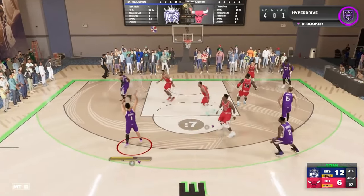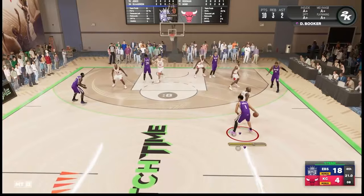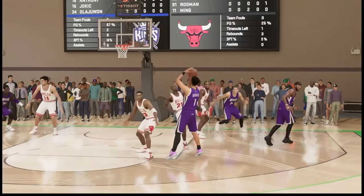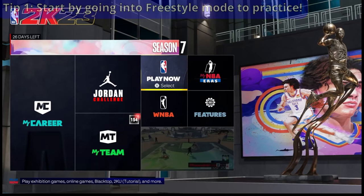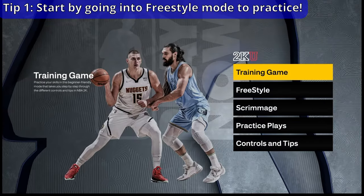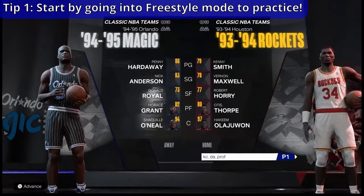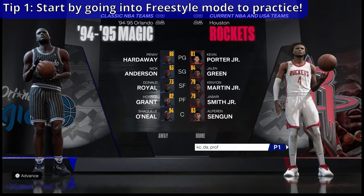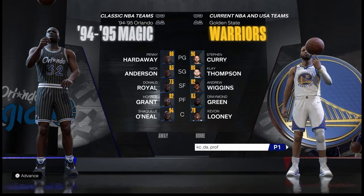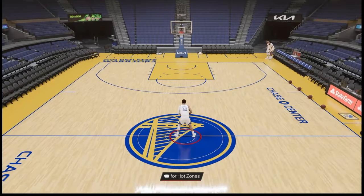So you just got NBA 2K23 free on PS Plus and you're not quite sure how to get started with getting better at the game. The first thing I want you to do is go into Play Now, go into 2KU, go into Freestyle, and select your favorite NBA team. I'll be using Steph Curry and the Golden State Warriors just to get a feel of what you can do in NBA 2K23.